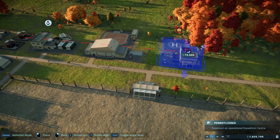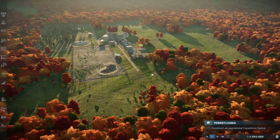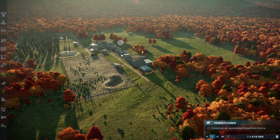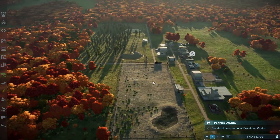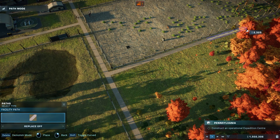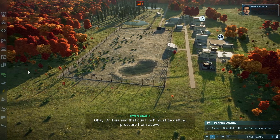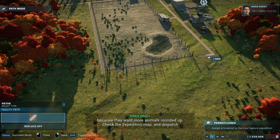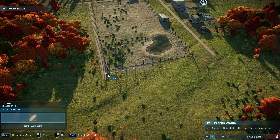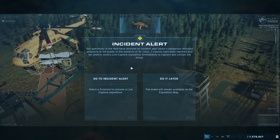Dr. Dua and Finch must be getting pressure from above because they want more animals rounded up. Check the expedition map and dispatch a remote capture team to a hot spot. I'm excited! Let's get real close to this - urgent message! Oh no, what's happened? Incident - dangerous dinosaur proximity to public.